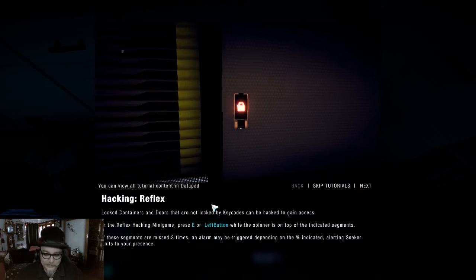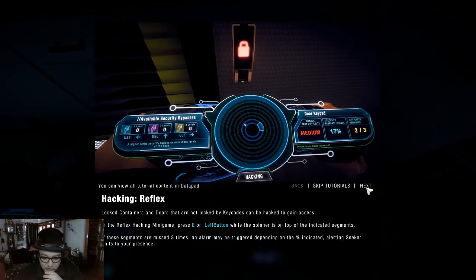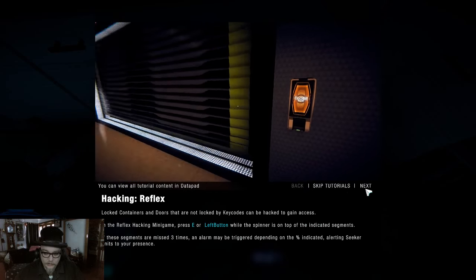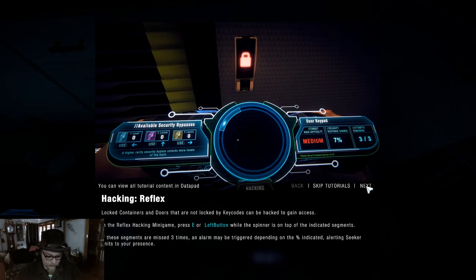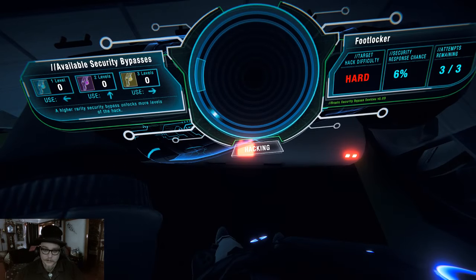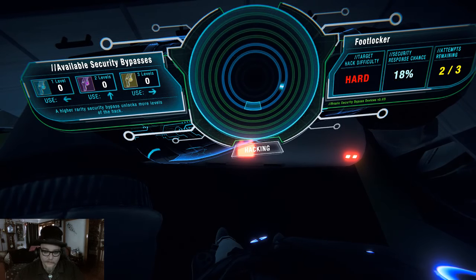Hacking reflex — ooh, a lot of containers and doors need this. Reflex minigame — press E or left button when the spinner is on top. Next, next, next. All right, so I gotta press E when it's there — missed. Come on, hacking reflex — missed.